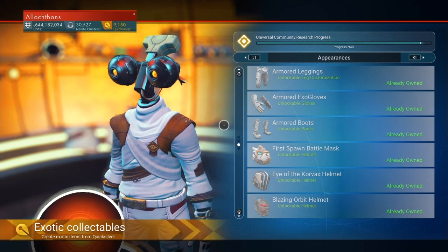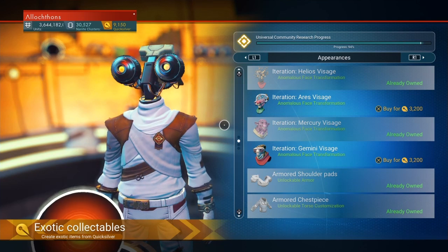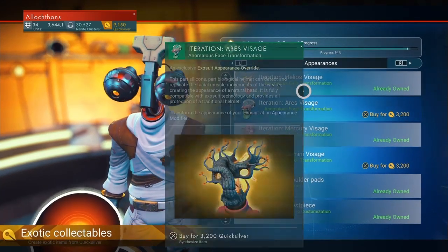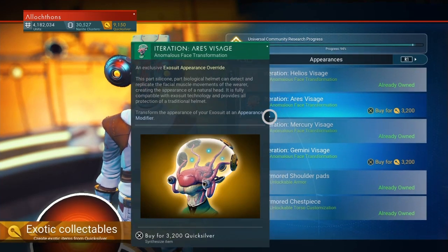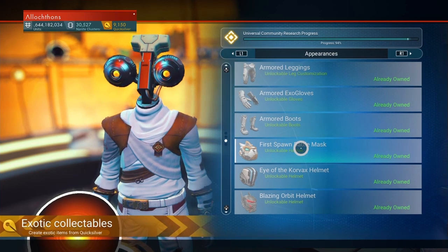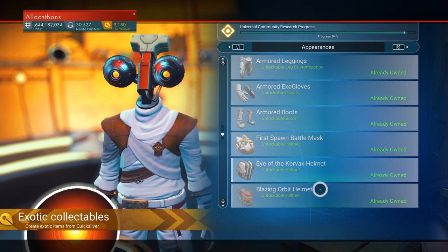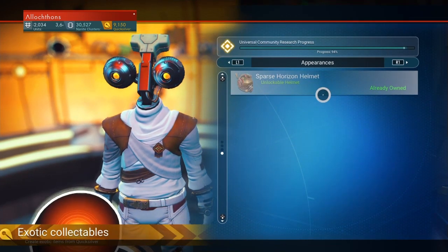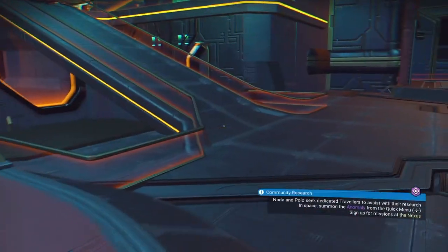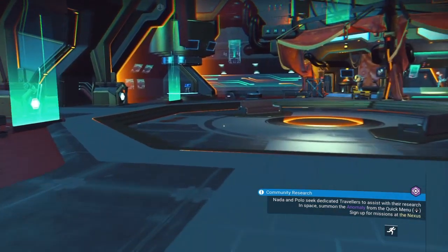Hello, this is AlokthonPlays, and I have been doing a series of videos showing what all the options for these visages that you can get under the Quicksilver menu are. Someone on the Discord asked for a similar video for the helmets — for the First Spawn Battle Mask, the Eye of the Corvax helmet, the Blazing Orbit helmet, and the Sparse Horizons helmet. There is also another helmet you can get from the Dreams of the Deep mission. I can't remember what it's called, but I will demonstrate that as well.